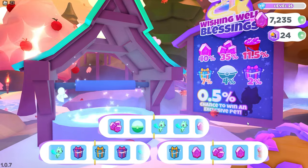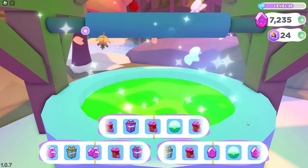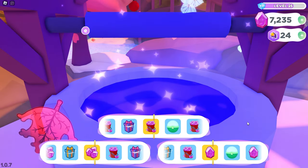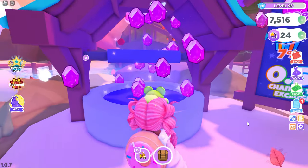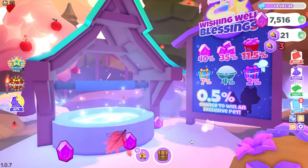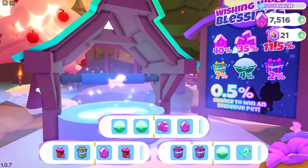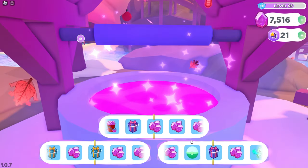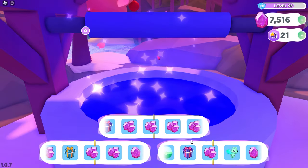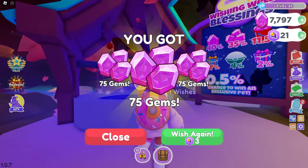Alright guys, look at this — look how cool this is! We get to make three wishes at once and it looks like we landed on all gems! Well, we got a lot of gems, so that's pretty cool. I'm so excited! Are we going to get the slime dragon? I don't think we are going to get the slime dragon in today's video, but who knows? We'll go ahead and keep spending our wishes.